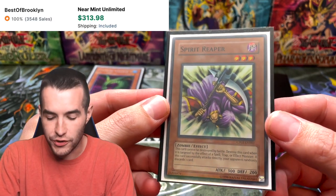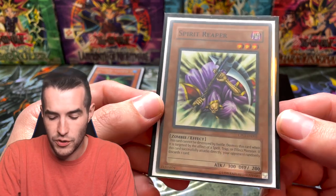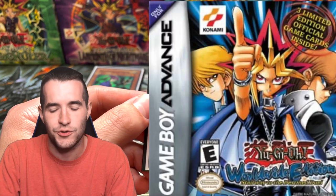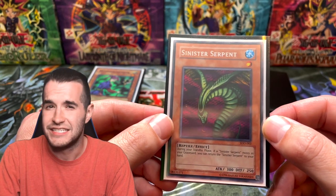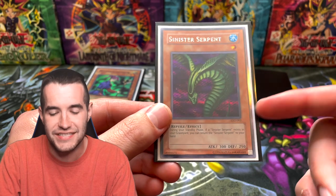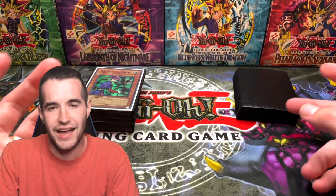Spirit Reaper is pretty good because it can stall for a couple turns if they don't have removal for it. Also it's CP03, which is expensive — we actually pulled this one on the channel in a CP03 opening. You can rip a card out of your opponent's hand, which I like. Then we've got Sinister Serpent — not the TFK version, I know, I've let you guys down. TFK stands for The Falsebound Kingdom — that game had Sinister Serpent in Spanish, and for some reason that card is like five grand. It's the exact same card, just says TFK. That's why I haven't gotten it yet.